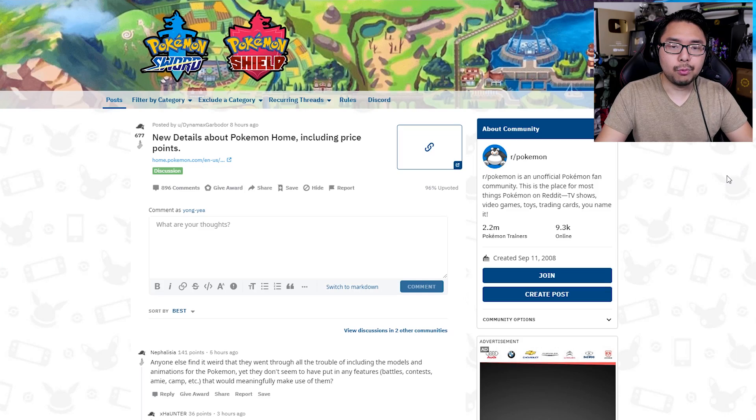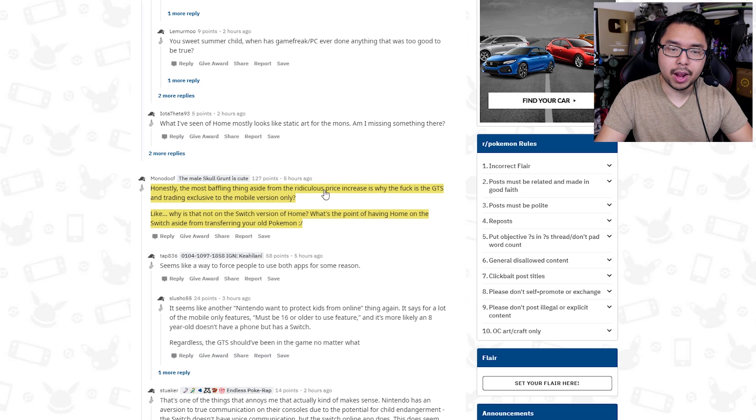As for what the Pokemon community is saying — especially on the Pokemon subreddit where a lot of the hardcore fans are — there is already a Reddit post on this with a number of opinions. One Reddit user said: 'Honestly, the most baffling thing aside from the ridiculous price increase is why the Global Trading System and trading are exclusive to the mobile version only? Why is that not on the Switch version of Home? What's the point of having Home on the Switch aside from transferring your old Pokemon?' Again, a very strange inconvenience that nobody quite understands.